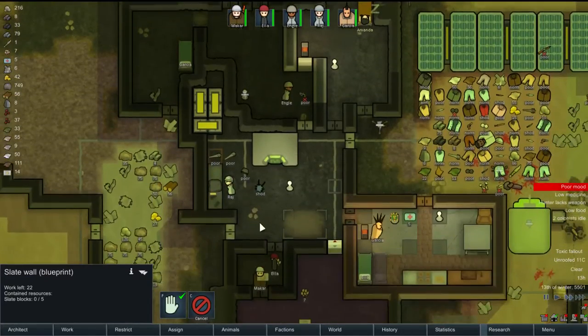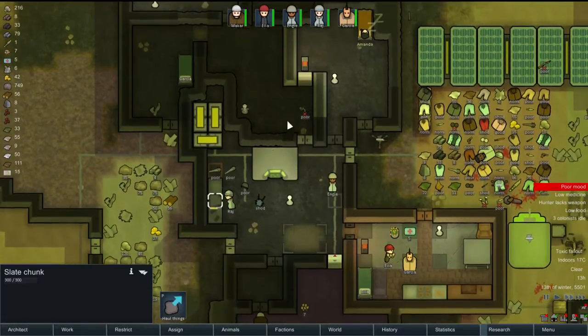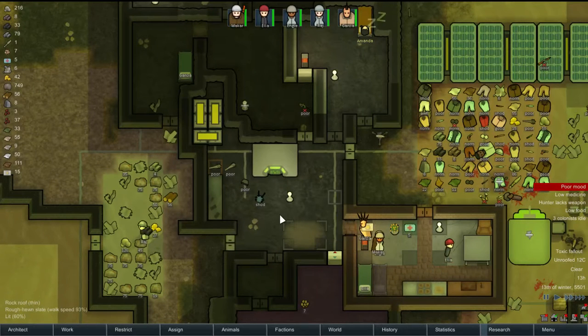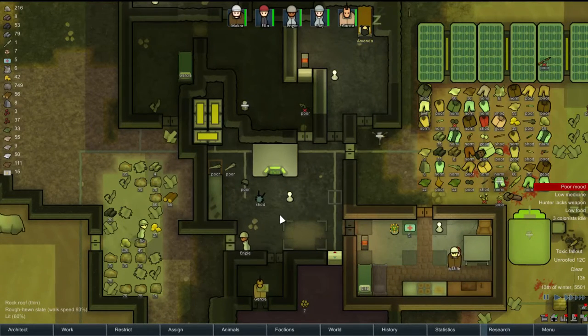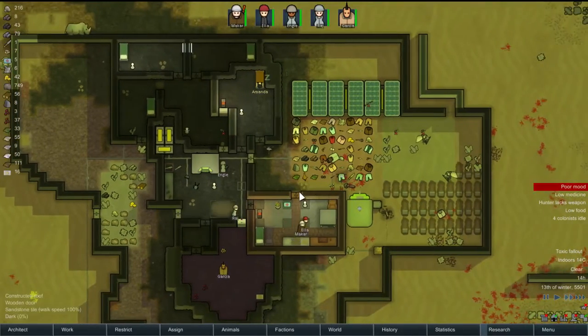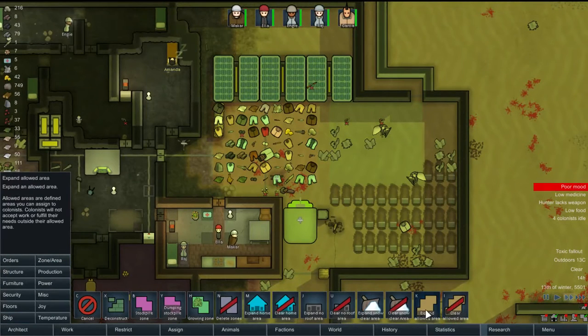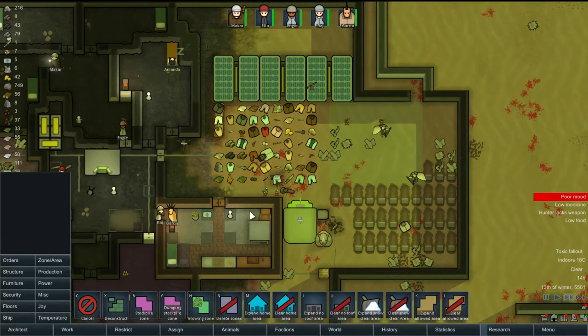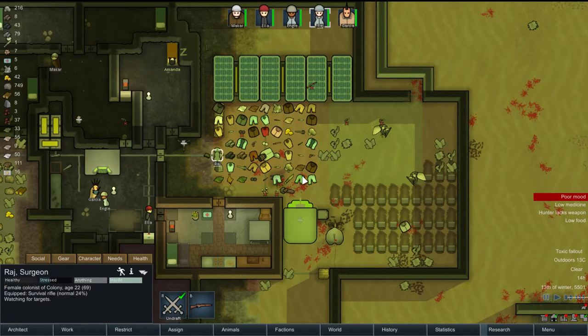Almost done — we just need a little more slate and we'll have that done, which is coming right now. And the research table as well. We can get some beer making or something done. Once we're done with it, we can always get rid of that. Now we can move our area — let's make our area a little bit bigger and allow inside to allow this.